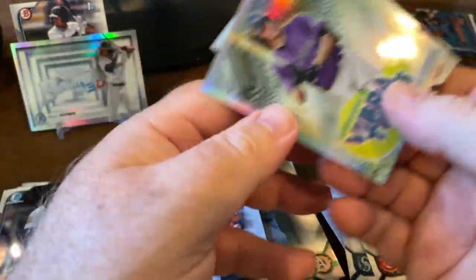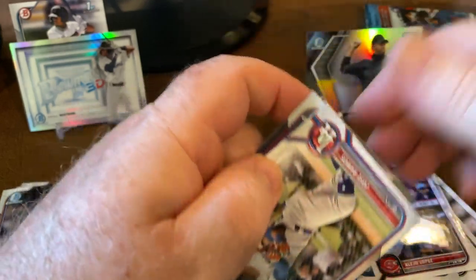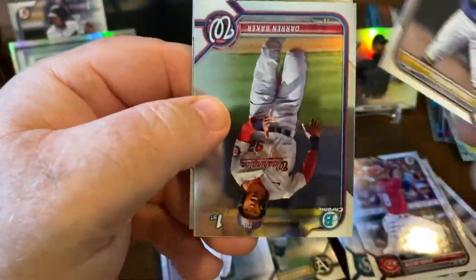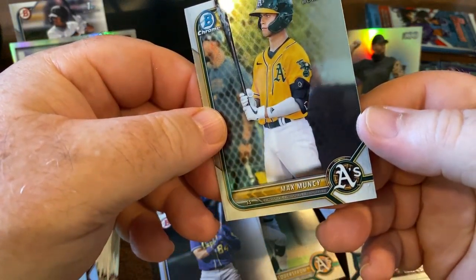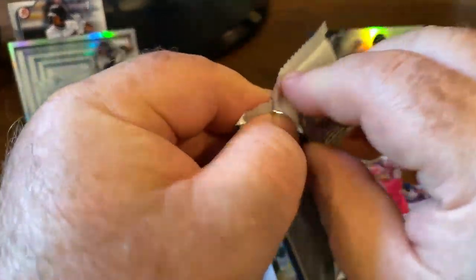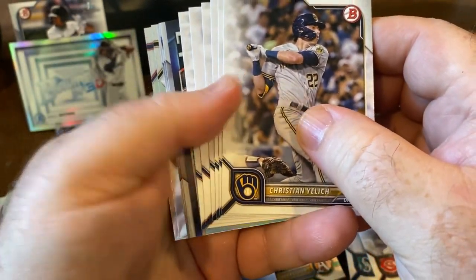Otani, Francisco Lindor, Jose Altuve — garbage can Altuve. Vibrations of Benny Montgomery, Ramos, Vasquez, Perez. There's another Darren Baker — I guess he is all through this. And Max Muncie — not the one that's in the Major Leagues now, another Max Muncie. Last pack.